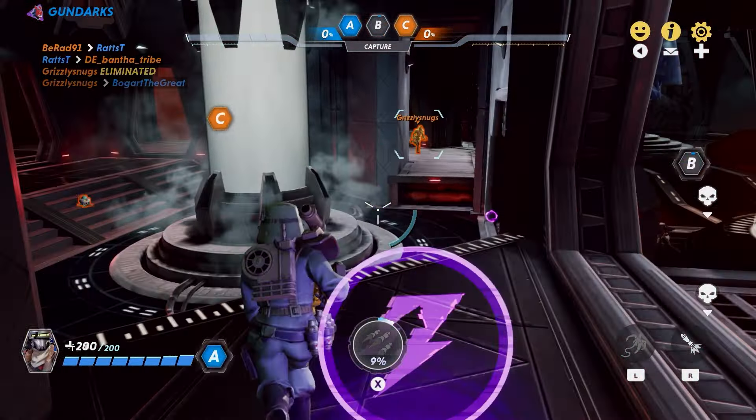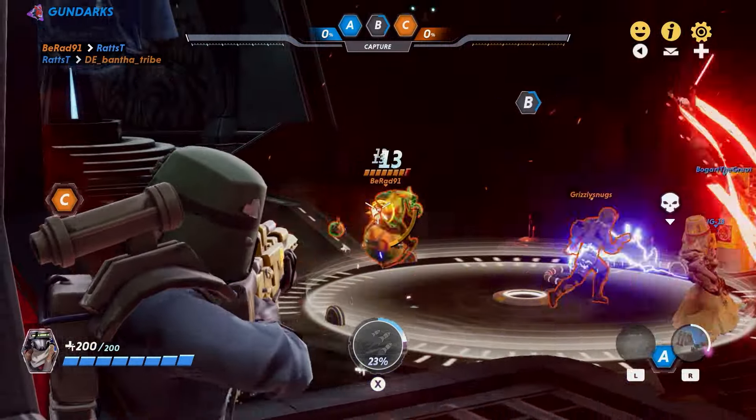Look at this map — this is cool. There's Vader's little chamber. He's back to tank. There's where he talked to Krennic.